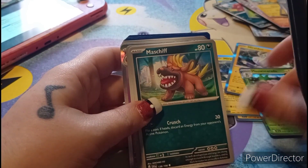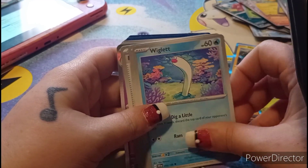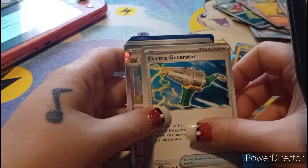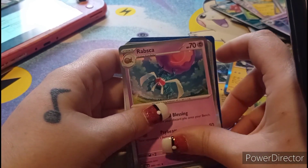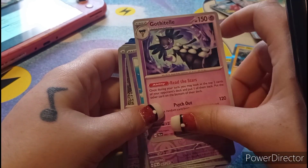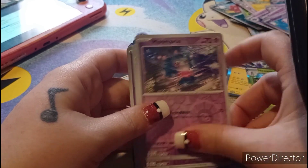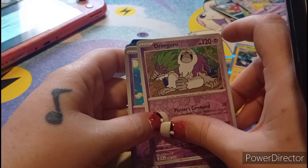Graveler, Maschiff, Ponyta, Wigglett. Toadscool, Veluza, Electric Generator, Tinkatink, Mismagius, Rabsca, Politoed, Politoed's Sand. Gothita. Jigglypuff, Tinkatink, Mistrevus — I like that art. Gothrita. Kangaskhan, Jigglypuff.